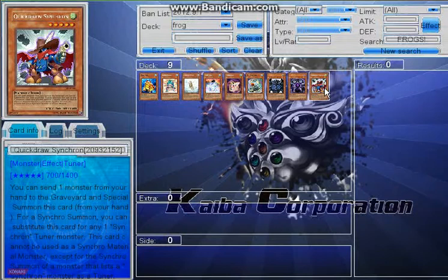If you want to do an Xyz build with them, you can use lower-level Xyz monsters. An aqua deck works well since they're all water types, so they're pretty good for that too.